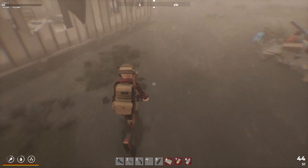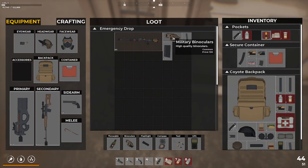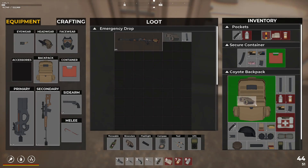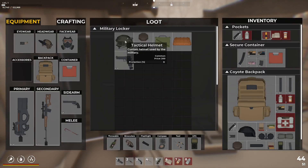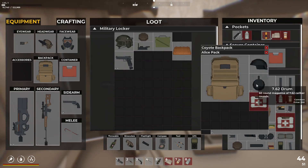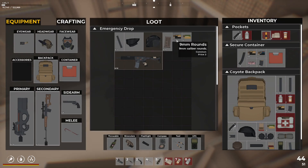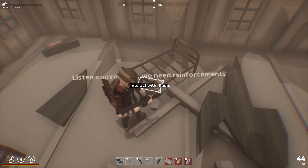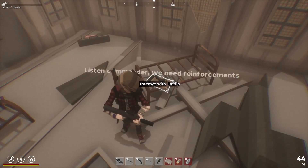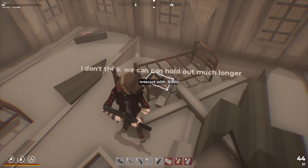Take the ammo. I can hear a radio crackle or something - and now there's a voice: 'Listen commander, we need reinforcements. Not tomorrow - today, sir. I don't think we can hold out much longer.' That's kind of cool. I think I'm going to go dump all this loot off because there's just too much of it. That's the door I can interact with - I need to be more picky, I can't take it all. Then we'll go into the bunker.